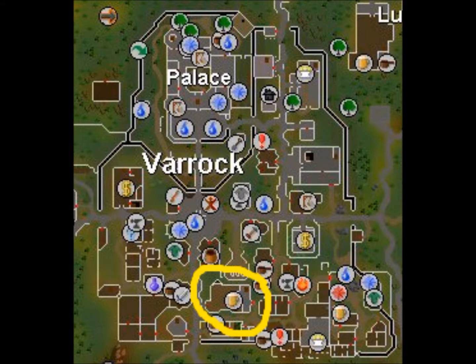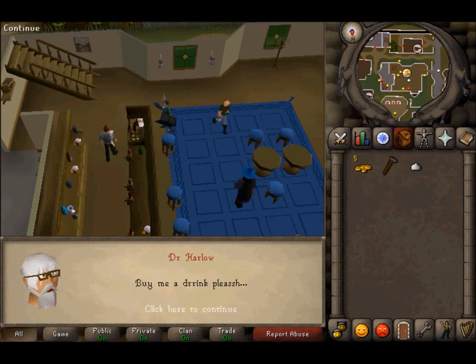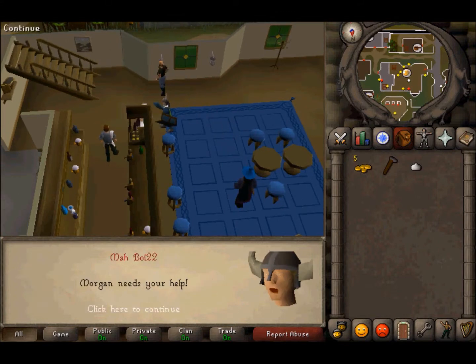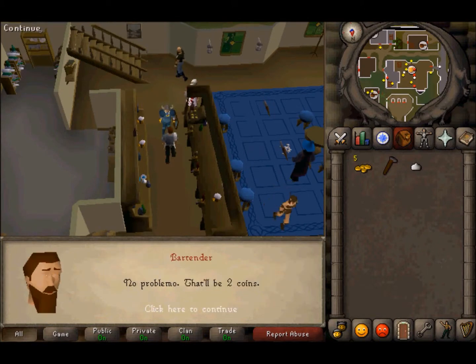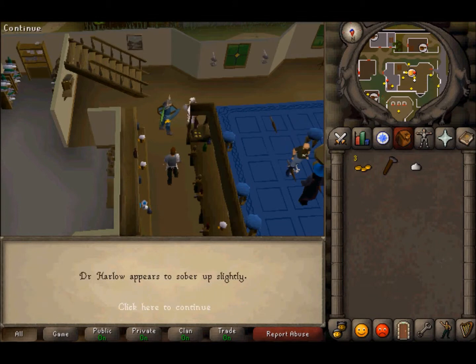Now meet Dr. Harlow in the Blue Moon Inn — that's in Varrock in case you've forgotten. He has been drinking recently in preparation for the upcoming heart surgery he's about to perform. Before he will spill the beans on the secrets of vampire slaying, he will need another drink. Purchase one alcohol from the bartender and give it to the nice doctor.